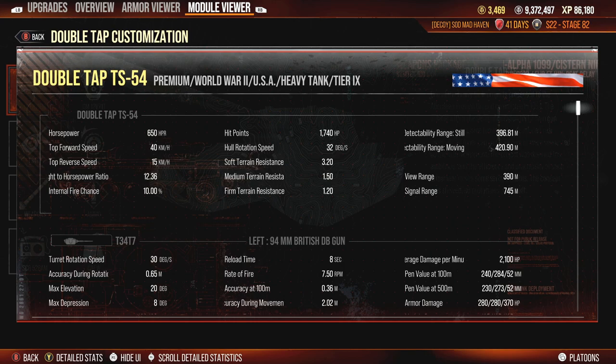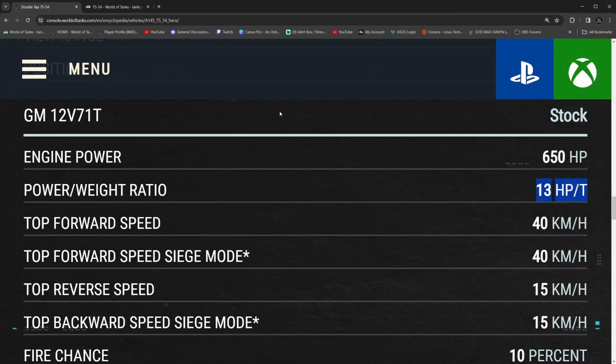So this tank is never going to be capable of reaching its max traverse speed, let alone maintaining top speed in soft or medium terrain. The power-to-weight ratio shown on the left side is 12.36. But if we look at it over on PC, for whatever reason they love to mislabel everything — the official Wargaming website lists the power-to-weight ratio as 13. If you round off 12.36, it equals 12. There are several other statistics on the website that are completely wrong as well.